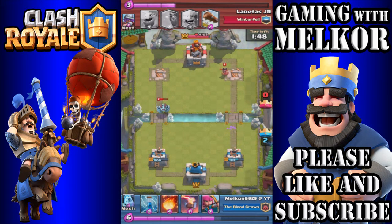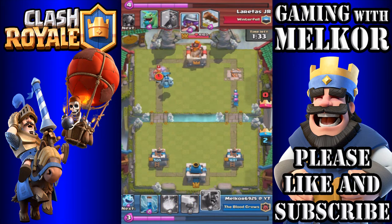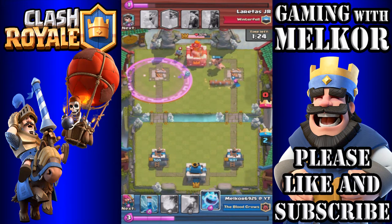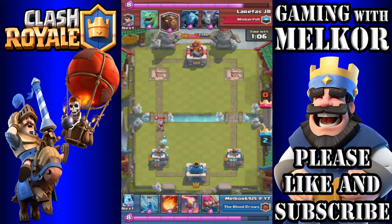Both our towers are a little low on health but we're in a fantastic position. I use the archers to take out that princess and we still have elixir advantage. Now it's all about pushing both channels to put pressure on the opponent. We have the ice golem, hog rider, archers, and mega minion all going in on the crown tower. We get down to 2380 but we still have elixir advantage and continue the push.